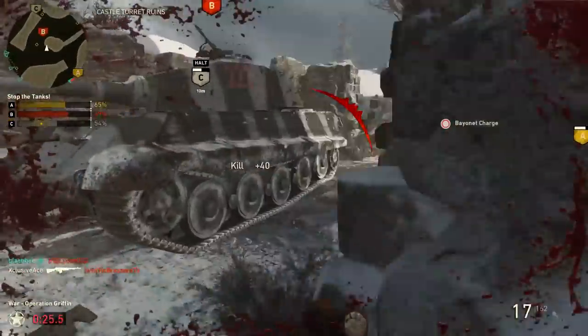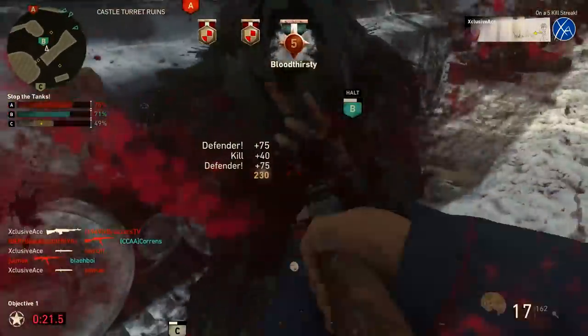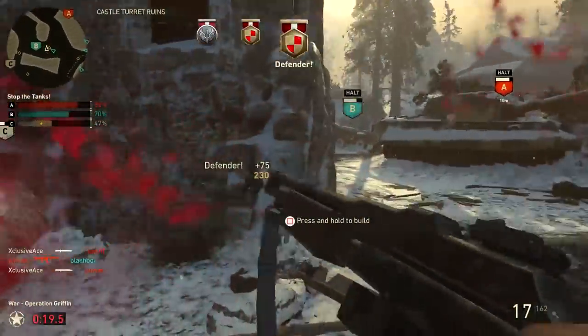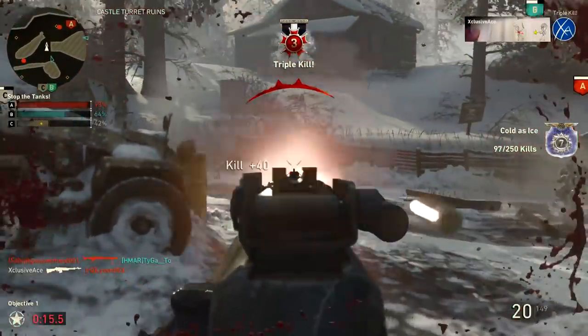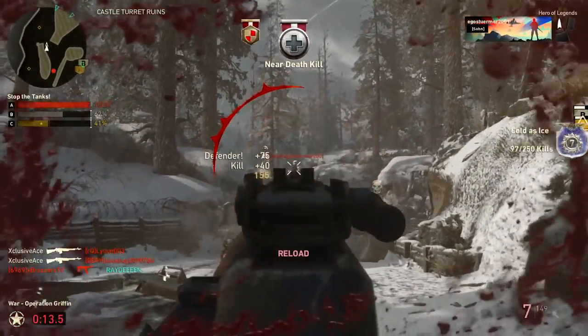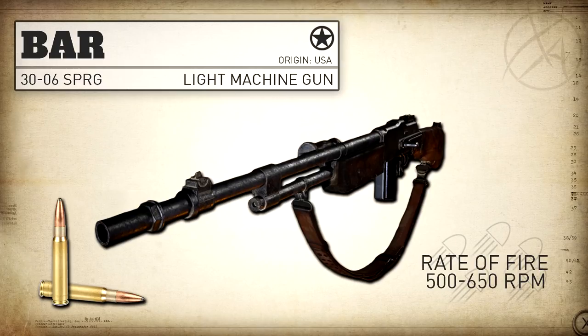What's up guys, my name is Ace and welcome back to another Gun Guide, a series where I go into great detail with all the stats of every weapon in CoD World War 2. In today's episode we're finally going to be covering the BAR. First up, as always, let's have a look at some real-life stats. The BAR, or the Browning Automatic Rifle, is an American light machine gun that fires a 30-06 Springfield at approximately 500 to 650 rounds per minute.